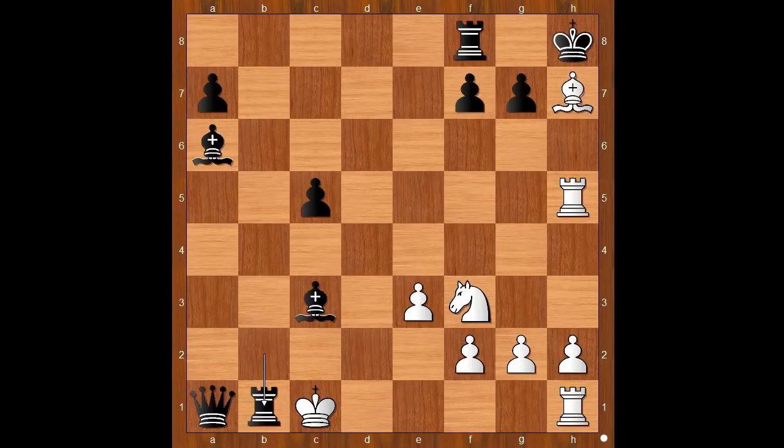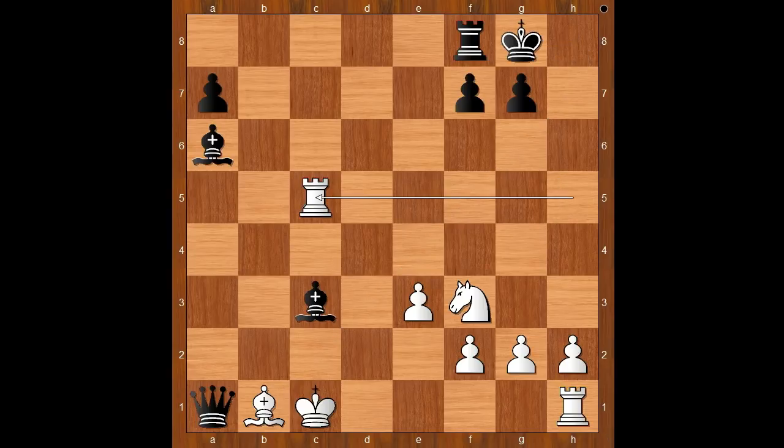Black played a move and white resigned — the move is rook takes on b1. White resigned in view of the continuation: bishop takes on b1 — discovered check — king to g8, then everything is losing. After rook takes on c5, queen to b2 check, and after king to d1, queen takes on b1 — checkmate. So much initiative for one little pawn.